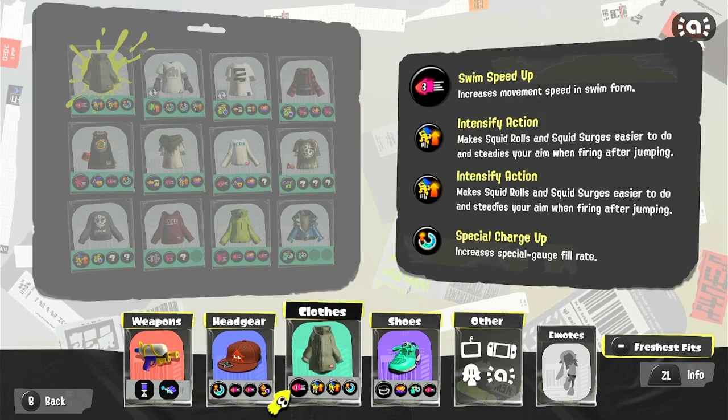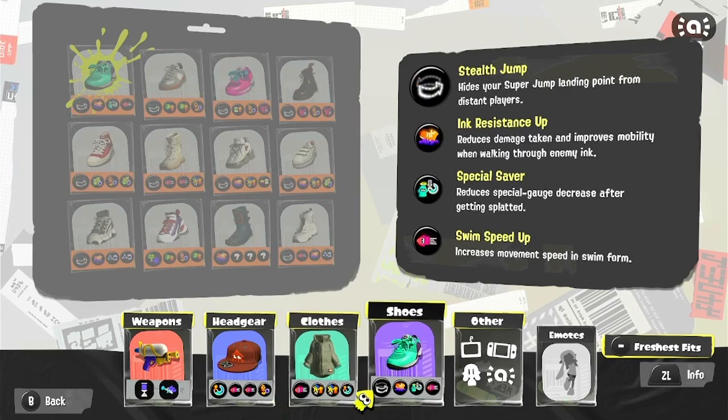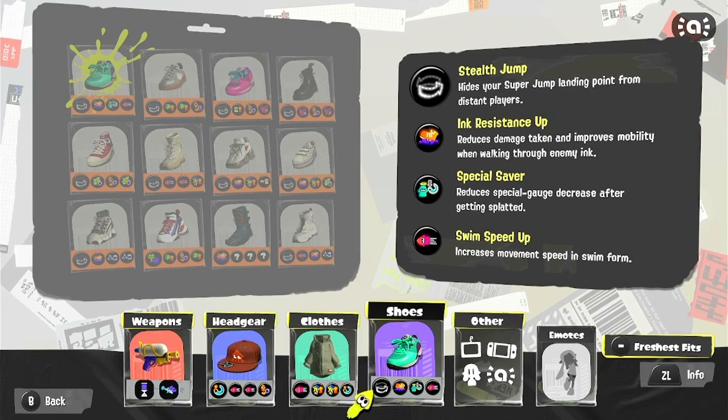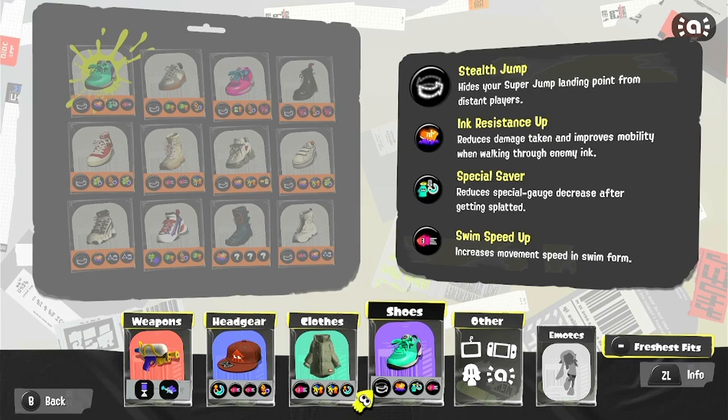And Intensify Action, since it did get a buff for its accuracy — this just makes it more accurate, makes my aim more true. And stealth jump is just a universal thing for frontline weapons, because you want to hold space further up the map and for as long as possible, so stealth jump helps me get into those positions a whole lot easier.